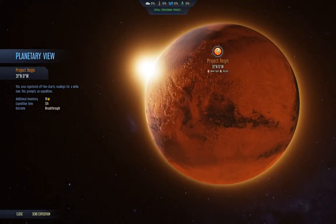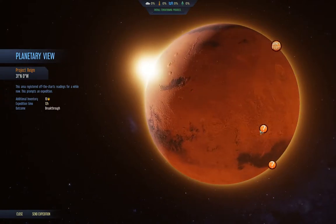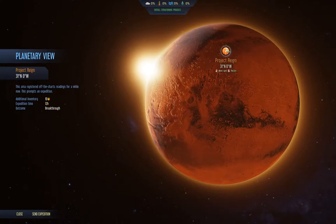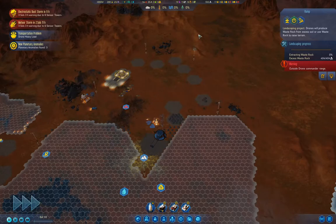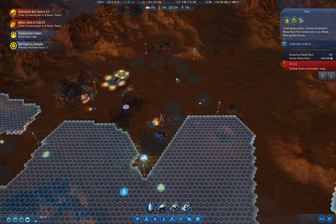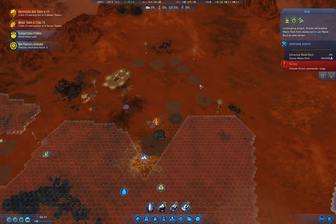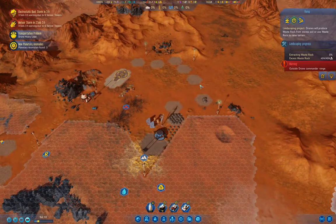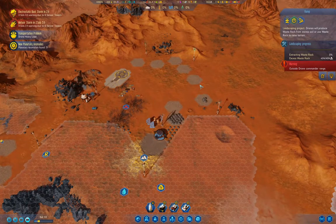We do have planetary anomalies. 10 drones for a breakthrough. 4 geologists we can't do. 9 drones for new techs. It might be worth, as soon as we get the rocket back, sending it up for Project Rain. We have 11 drones. If we get the right breakthrough, it could make or break the game — like if we got something like immortal cables, immortal pipes, or autonomous extractors, those would all be extremely helpful.